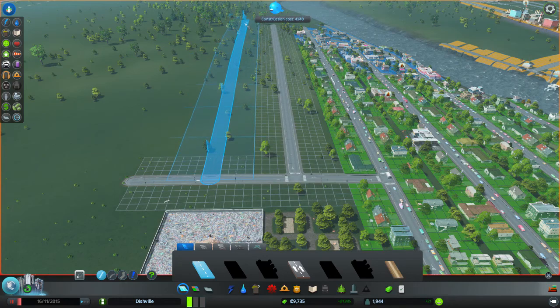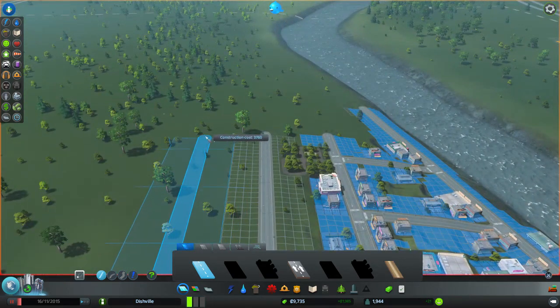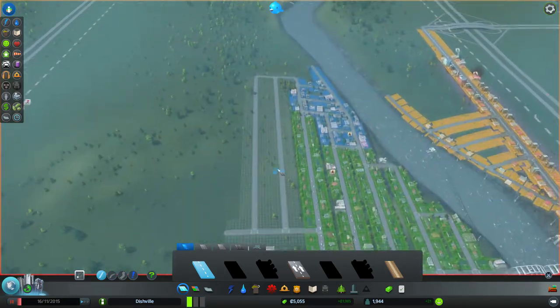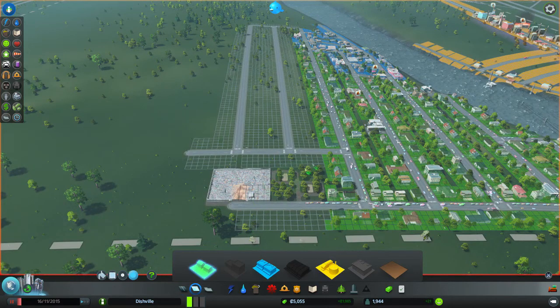We don't want to make it too cramped to the point where nice houses can't come in. Let's put that there, connect that up. Not the straightest, but who cares. Got a nice connection, got a nice district coming on right now. Let's make that commercial down here — a nice row of shops for the people down here, saves them travelling all the way up there.